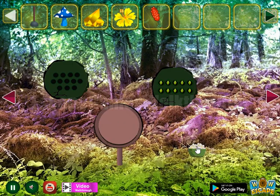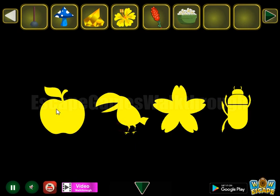Another branch is here. Now let's take this flower and get the hint from this sign. We can see apple, bird, flower, and bug.